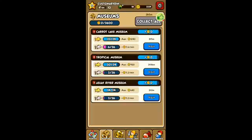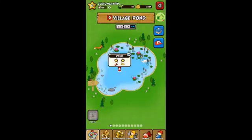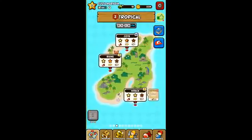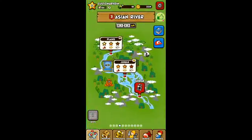This game is also like — I guess like a Clash of Clans — where you can collect resources. You have museums that have your fish that you've caught, and the better fish you catch the better money they will make. I have three museums for all the worlds I've been to: the first village pond, Carrot Lake, Tropical, and now I'm at the Asian River — my homeland.